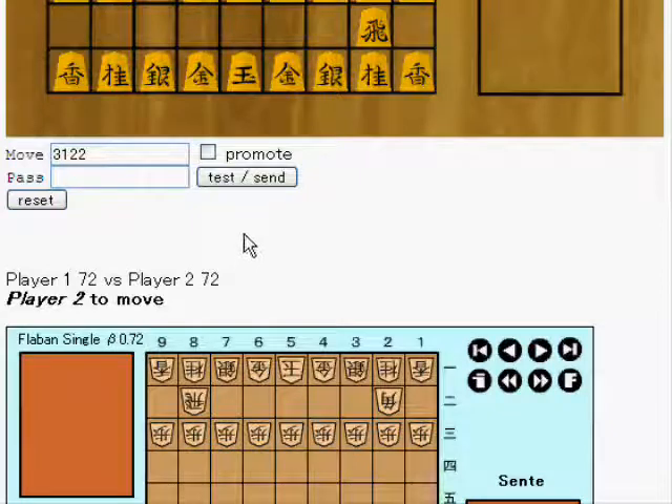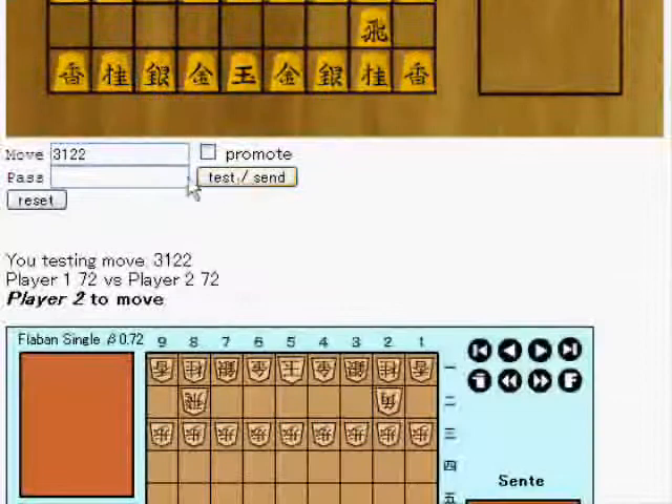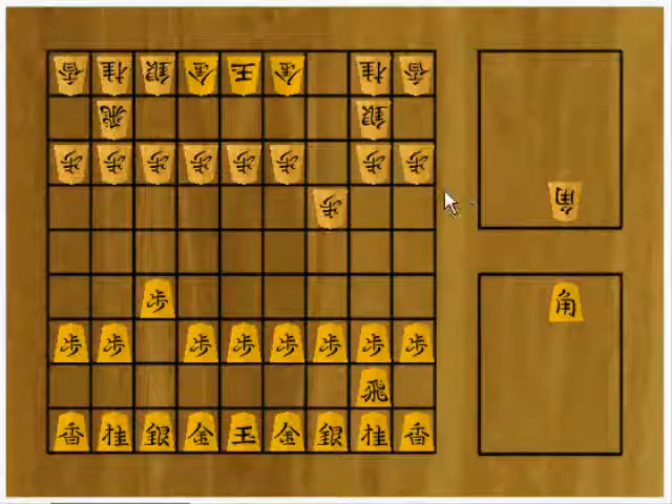Player 2 takes back with the silver. They first test the move, it seems to be correct, then enter their password and send it to player 1.